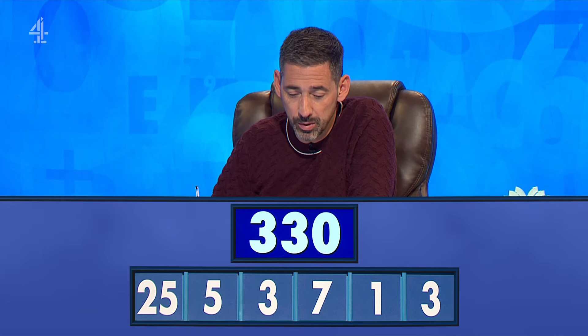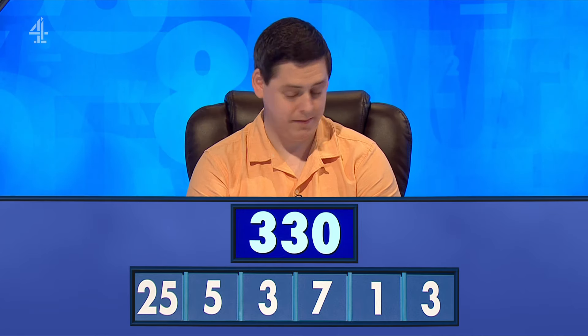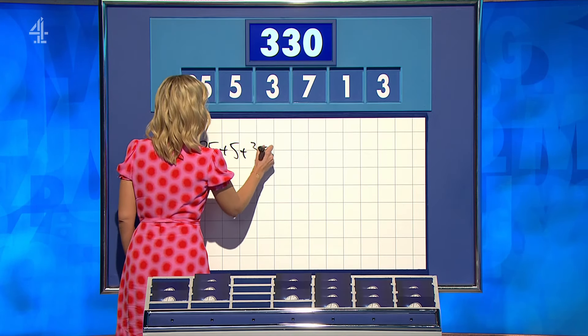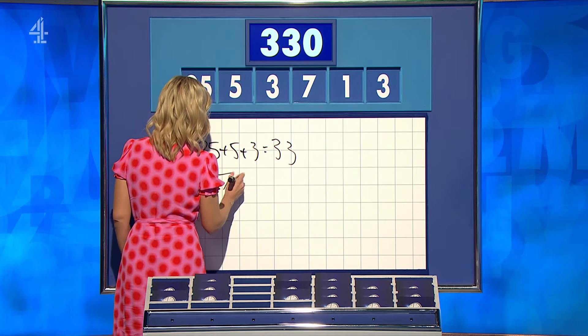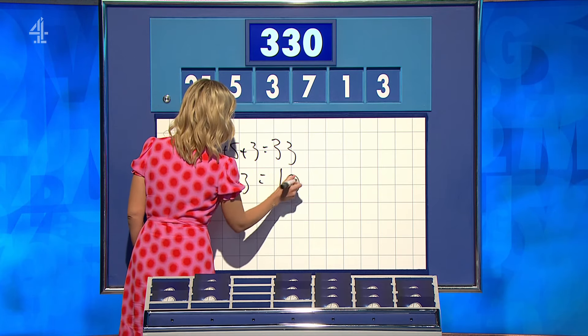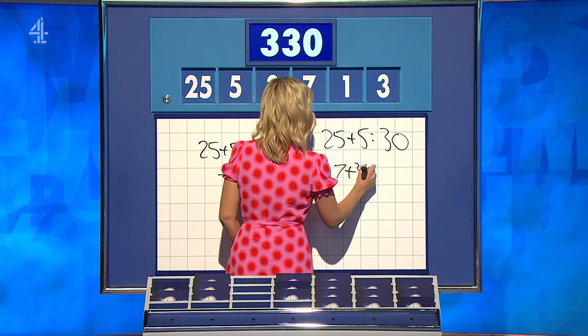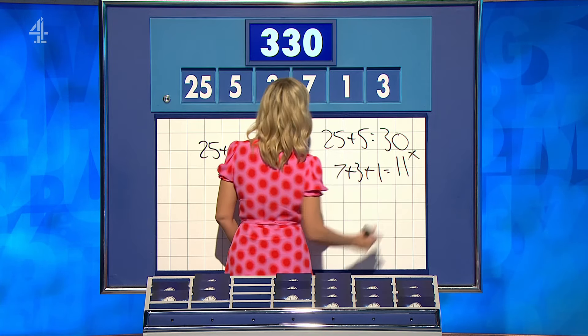3-3-0 was the target — Steve? Yeah, 3-3-0. And for you, Rob? Yes, 3-3-0. Same way, I'm betting. Let's find out, Steve. So, 25 plus 5 plus 3 is 33 — times 10 using 7 plus 3. Loads and loads of ways for this one. Rob: 25 plus 5 is 30; 7 plus 3 plus 1 is 11 — multiply them together. 330. Nice.